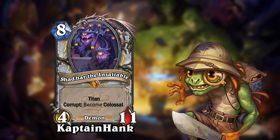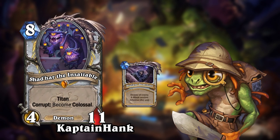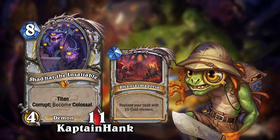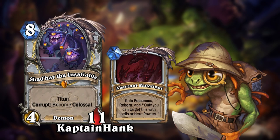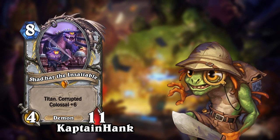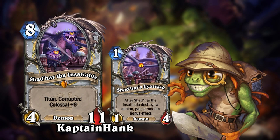The next card is brought to you by Captain Heng from hearthcards.net. It's Shadhar the Insatiable for Priest. This is an 8-mana 4-11 demon with a titan keyword. Shadhar's titan abilities are: Profane Dominion — destroy all enemy 4-attack minions wherever they are; Phantasmagoria — replace your deck with 10-cost minions; and Aberrant Mutations — gain Poisonous and Rush, and only you can target this with spells or hero powers. Shadhar can also become corrupted and will then become colossal plus 6, with appendages called Shadhar's Ice Stalks — 1-4 demons that will gain a random bonus effect after Shadhar destroys a minion.